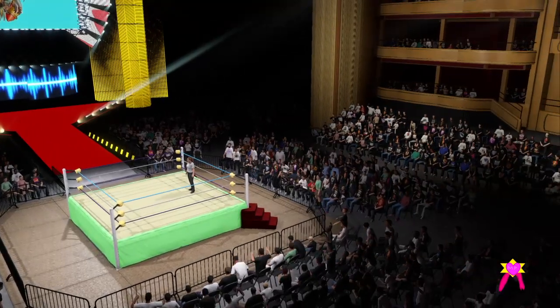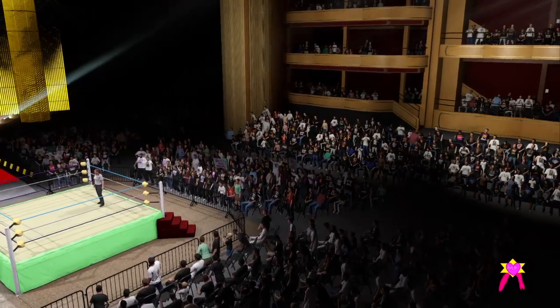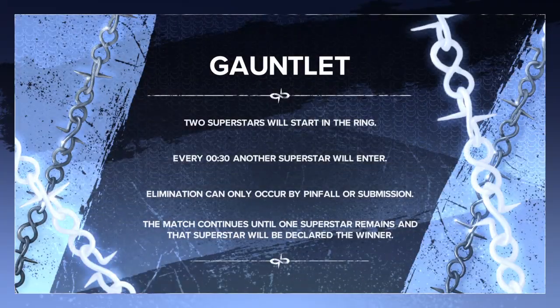The following contest is a Gauntlet Eliminator match. The rules of the match are as follows: two superstars will start in the ring, and at regular intervals a new superstar enters the match. Eliminations can occur by pinfall or submission. The match continues until one superstar remains, and that superstar will be declared the winner.